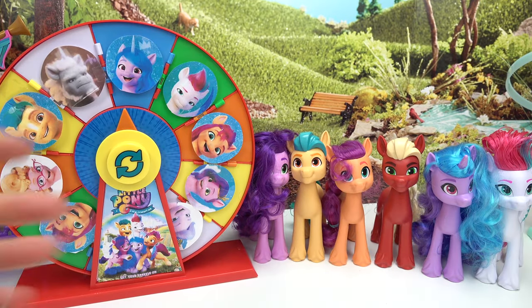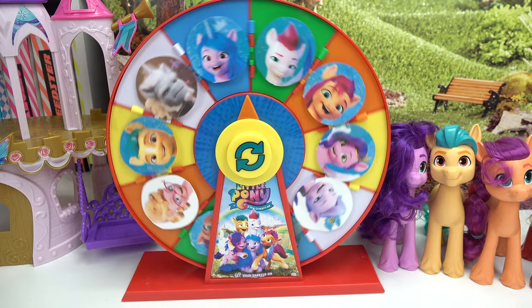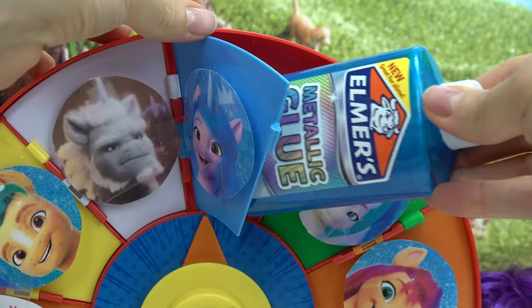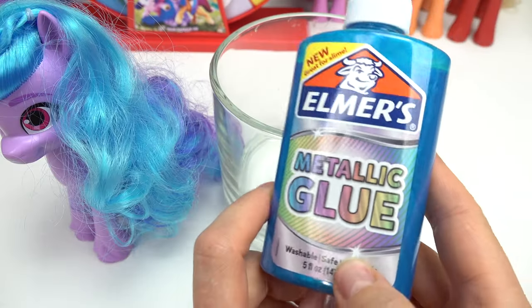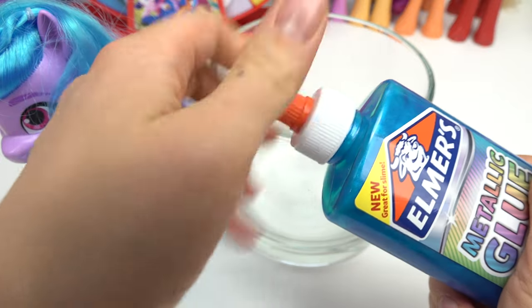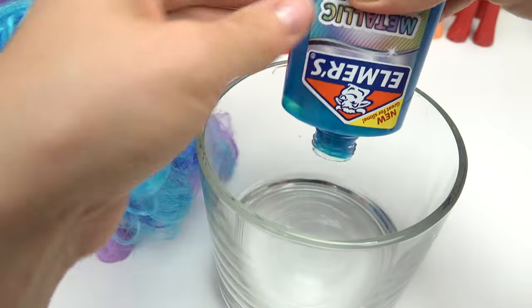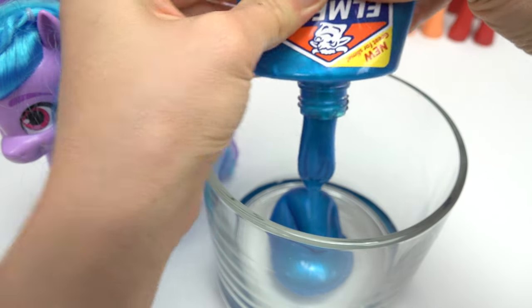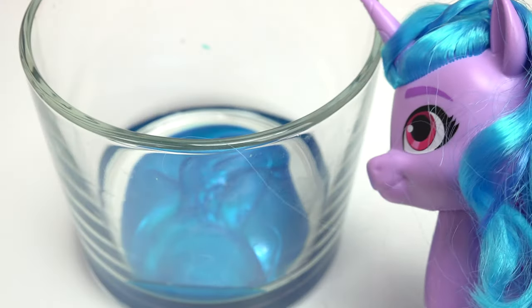First things first, we need a base for our slime. Let's spin for our base color! We've got Izzy — let's see your color — we've got metallic blue! So for our base we actually use glue. Metallic, glittery, plain. We're going to dump some of this in our bowl. Wow, that's really metallic-y and shiny. Oh, that's so pretty!